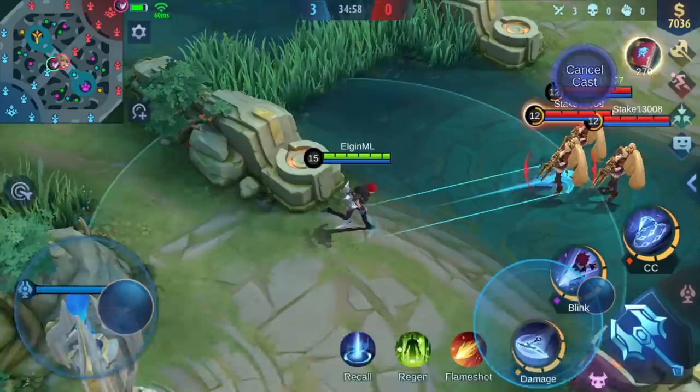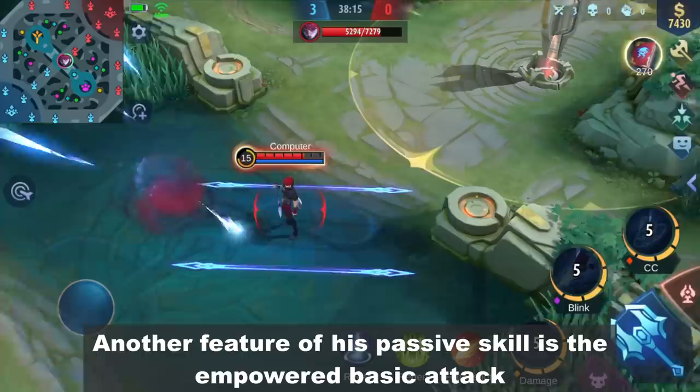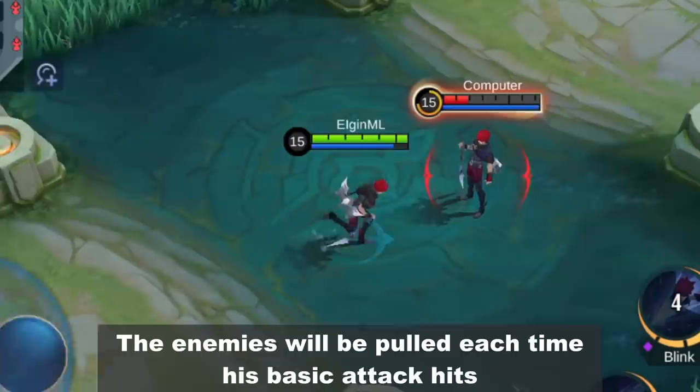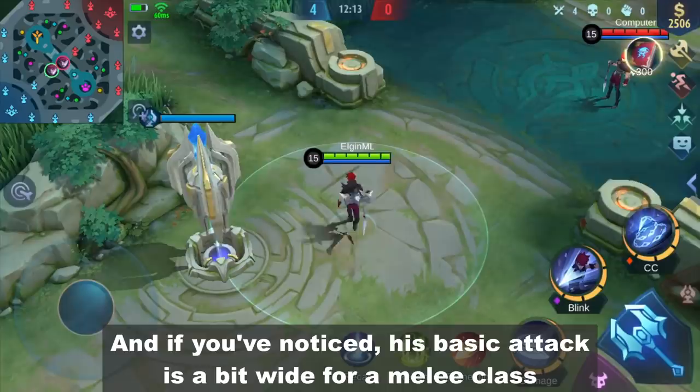This leaves him with a lot of possibilities with different skill combinations. Another feature of his passive skill is the empowered basic attack. After using an enhanced skill, his basic attacks for 5 seconds are empowered — giving him the ability to pull enemies each time his basic attack hits, and he also heals when hitting an enemy. His basic attack is also a bit wide for a melee class.